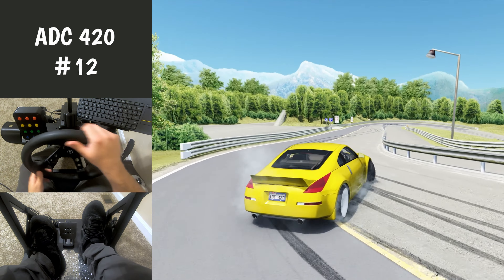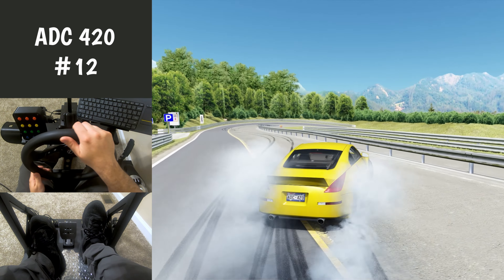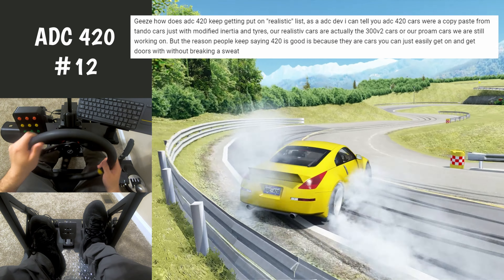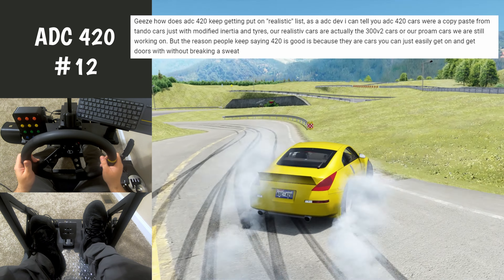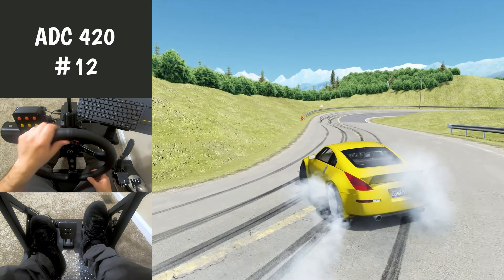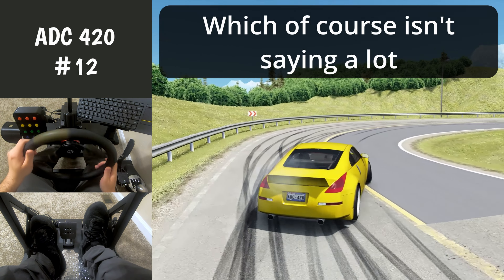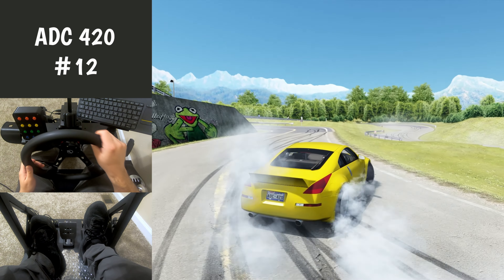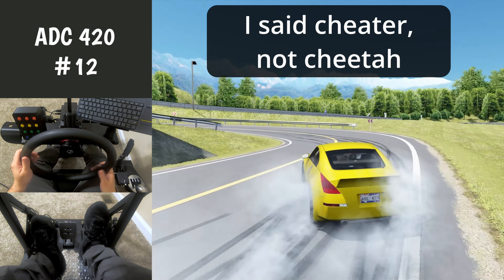Number 12, in a very similar vein, ADC420. No idea if this person was legit or not, but someone posted in the comments of my last car pack review saying that they were a contributor to ADC420, and that it borrows a decent bit of physics from Tando, just with some updated tires and inertia values. They do feel more realistic to me than Tando, but there's almost something preventing you from over-rotating, and the community affectionately calls this cheater physics. But again, if you like them, cool.